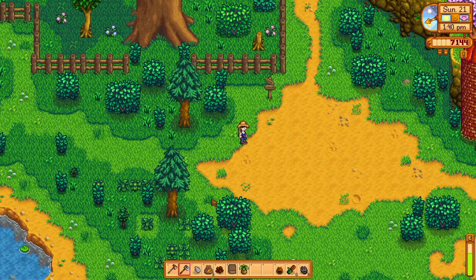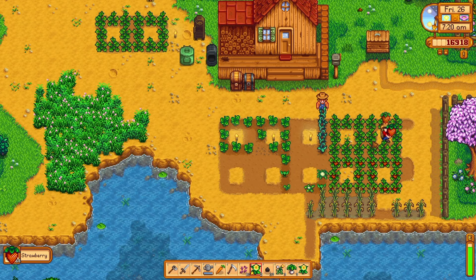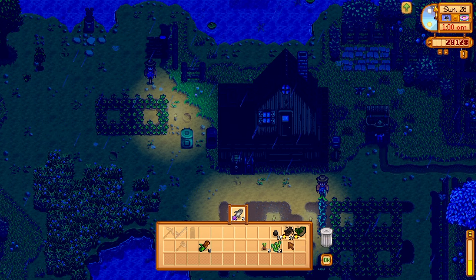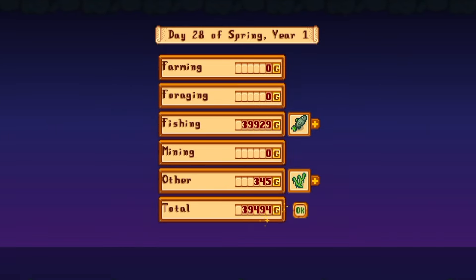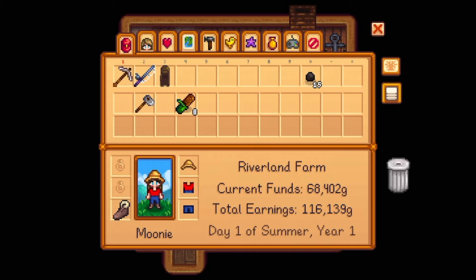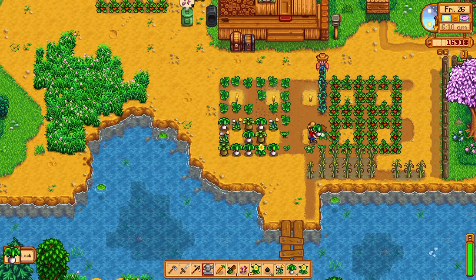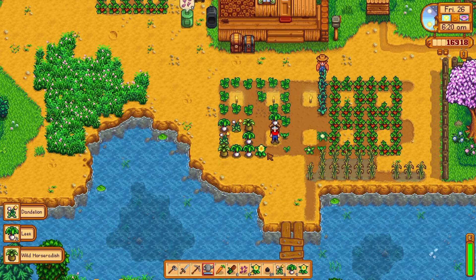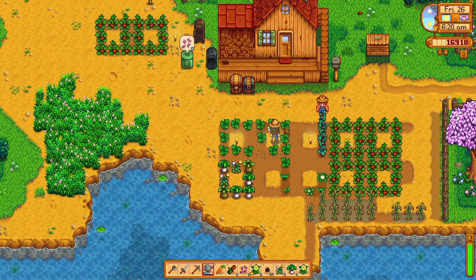One item needed for the Bait Maker is the purple sea urchin on the beach, and I wasn't able to find one in the first 28 days. If I had, I probably would have added even more gold. I also only reached level 9 fishing, so I didn't get the extra 50% boost from the fishing level 10 Angler profession. Despite that, I earned a grand total of 116,000 gold in the first 28 days — a crazy amount. I purchased 56 strawberry seeds and didn't have to worry about tool upgrades or any other expensive purchases.